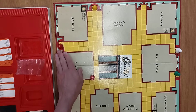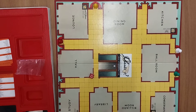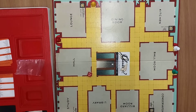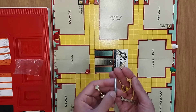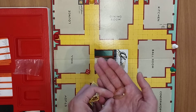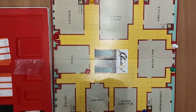Miss Scarlet always starts. You choose which colour you want to represent — you're just representing a colour, a pawn, and that is all. Various other weapons: we have a candlestick holder, we've got the lead pipe, we've got this piece of rope, we have got a spanner, and like I said, the dagger which is missing, so we're using this elastic band.